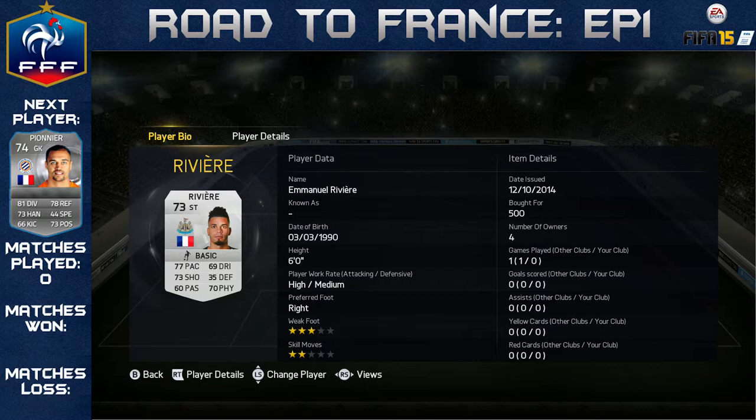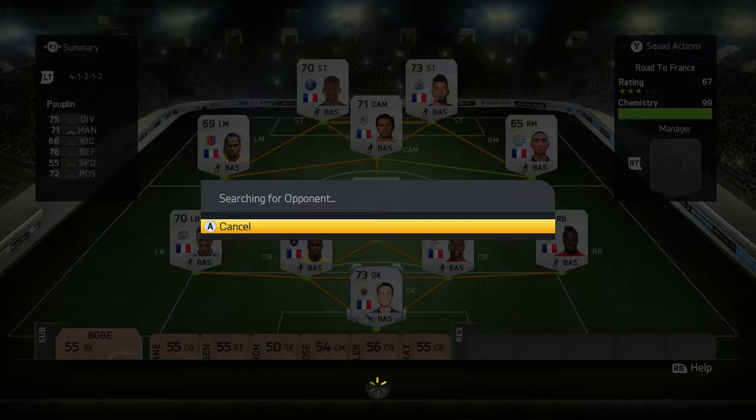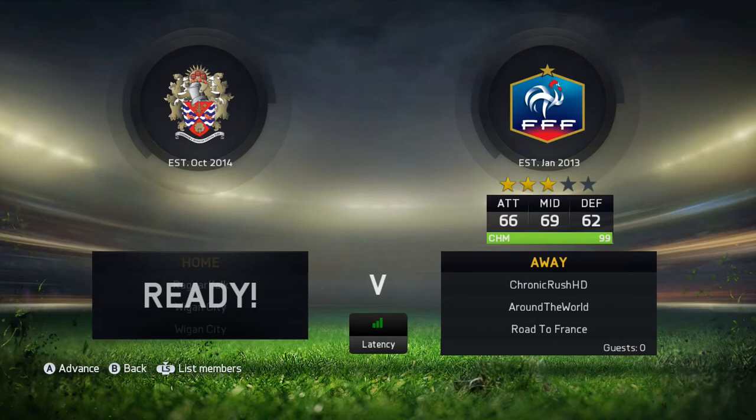The only problem is you sometimes come up against some stupidly ridiculously powerful gold teams, and coming in with some bronze players doesn't quite work. So I thought this is going to give me my best chance — it's going to be difficult still, but it's going to give me a better possibility of actually winning against some of the better teams. We cannot downgrade any further than that team, but we can downgrade once we get into some of the gold players later on in the series. Make sure you subscribe — we're going to go straight into the first game.